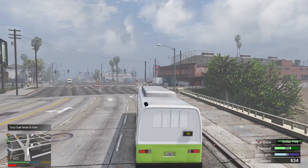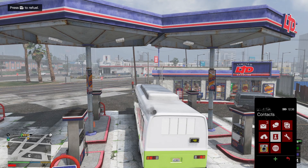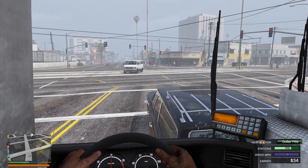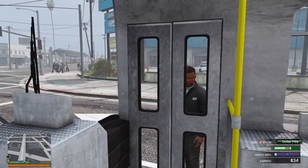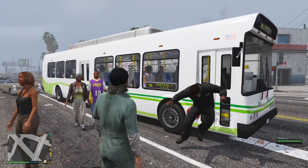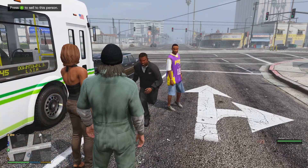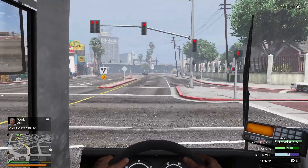We got some low fuel, so perfect timing actually — we're gonna fuel up here. Alright, let's start trapping! Oh shit, it's about to go down. Where's the crew at? They're all stuck on the bus. Alright, let's try this again — this bus station terminal right here should be a good spot.